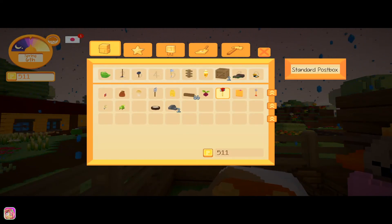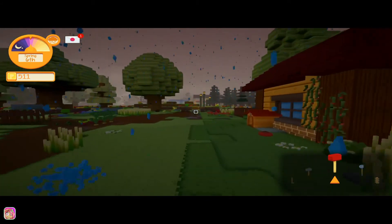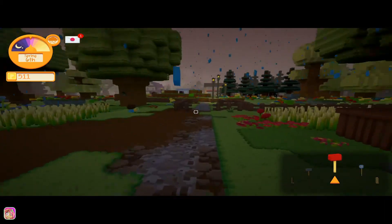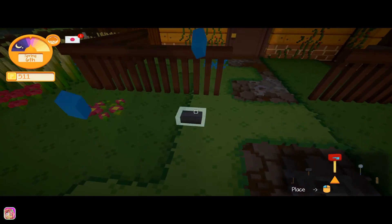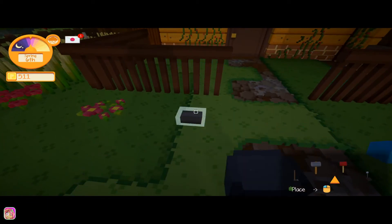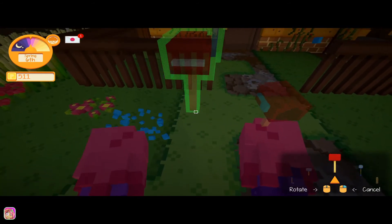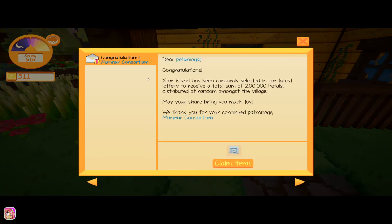We need to get some food for them — I should have thought of that when I was in town. But let's go ahead and put our mailbox down because we might get mail. I don't know if they're gonna get out of there; if they do we may have to do something different. Let's put our mailbox right here.